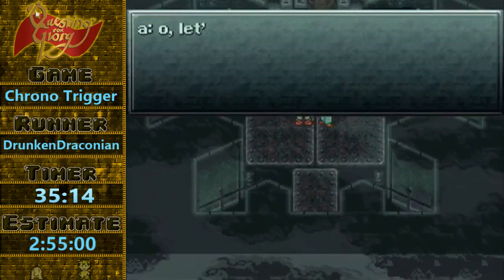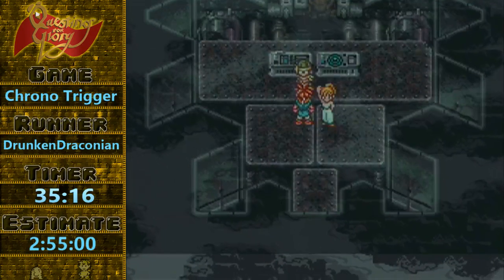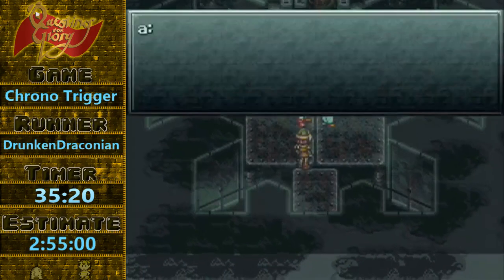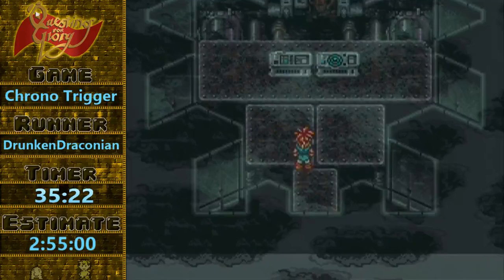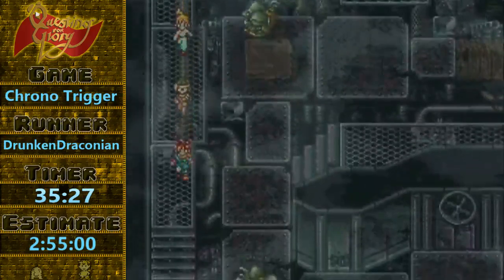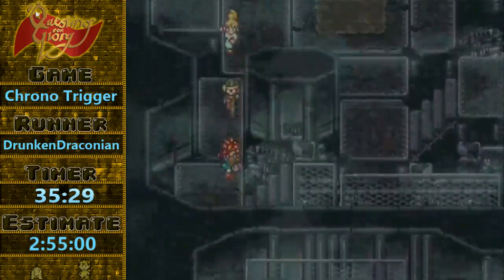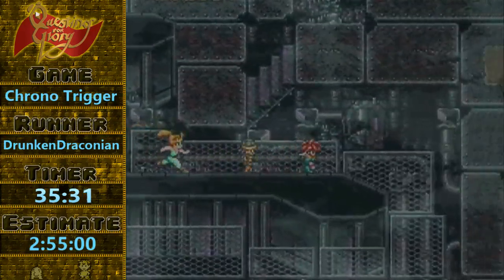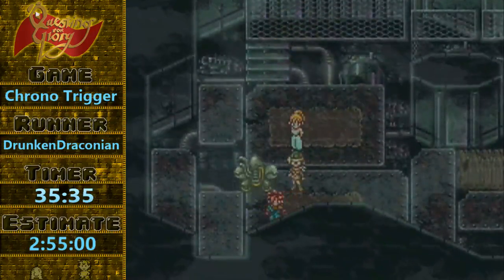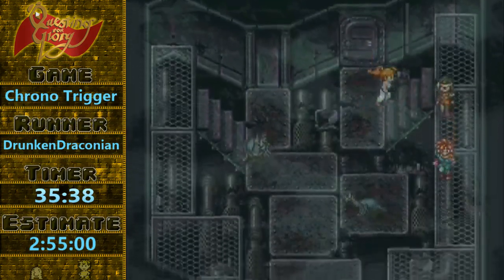One thing you might not have noticed when I did my menu for the Guardian Skip is I equipped the Berserker on Marley. That's going to help quite a bit on the next battle with the Buggers. But I guess I'm getting ahead of myself — we have the Johnny Race. If there's any place that my run is going to die, it's probably the Johnny Race. It's a marathon special.